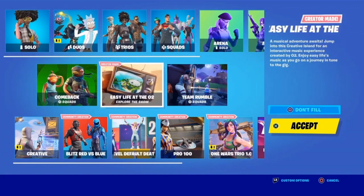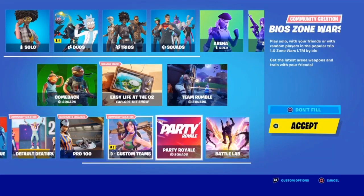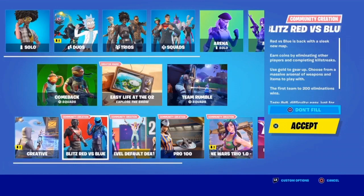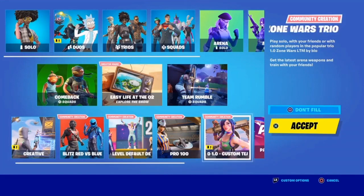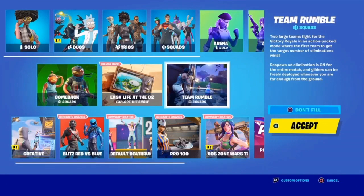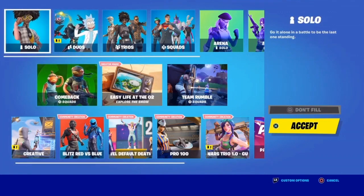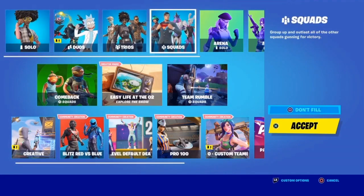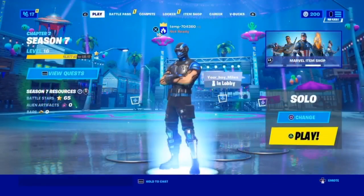You cannot do this glitch in any of these game modes: Easy Life, LTM, Pro 100, Party Royale, Battle Lab, 200 Level Default, Death Run, Blitz, Red vs. Blue, and Zelten Wars Trio 1.0 Custom. But you can do this glitch in Team Rumble, Squads, Combat Squads, Solo, Duos, Trios, Trio Squads, Arena Solo, Arena Duo, and Arena Trio.